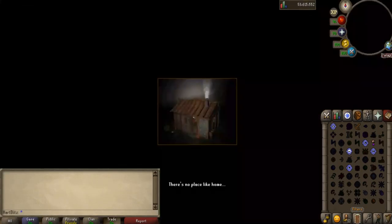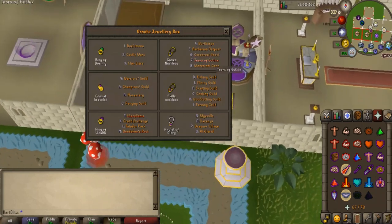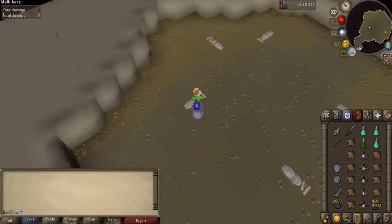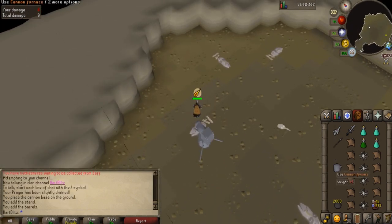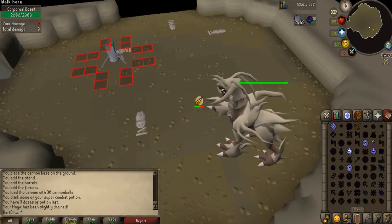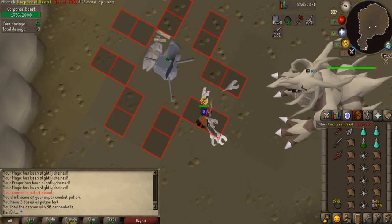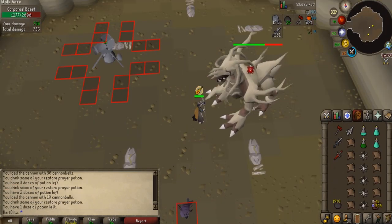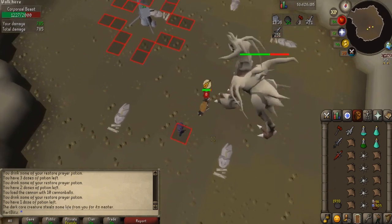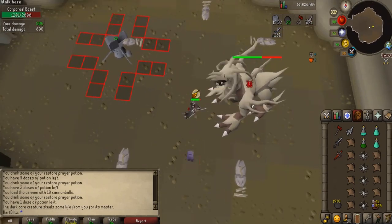Once you are ready, teleport to your player-owned house and teleport to the corp cave. Make sure to have protect from magic and piety at all times during your kills. Once at the corp cave, find an empty world — which is honestly pretty difficult — and then run into the cave. Set up your cannon close to the entrance, and then use your Dragon Warhammer specs on the Corporal Beast. Then teleport to your house, restore your stats and spec, and teleport back to corp and complete your three Dragon Warhammer specs. Continue this process but with 20 Arclight specs, then 200 damage with the BGS, and then begin killing corp with the Zamorakian Spear.